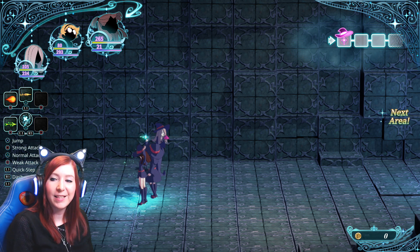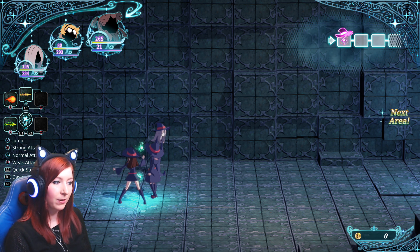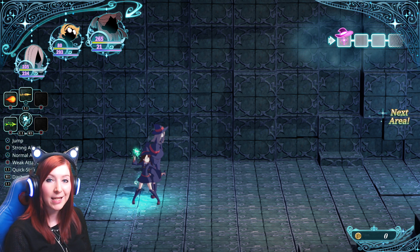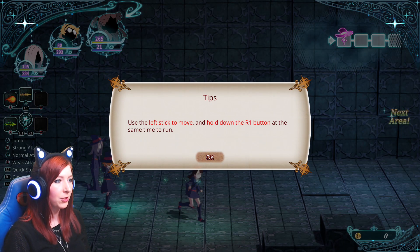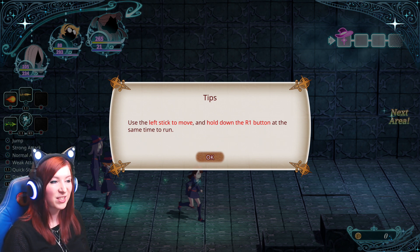Hello everyone, Gadget Girl Kylie here and welcome back to another episode of Little Witch Academia. We finally have combat here, so let's see how this goes. I am playing on easy, just so you guys remember that, so it shouldn't be too strenuous. We had a little bit of practice at the end of the previous episode but no enemies, so I'm guessing it'll still give us a tutorial as we go through these zones.